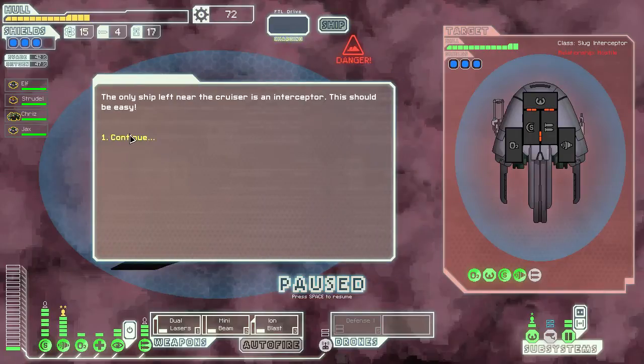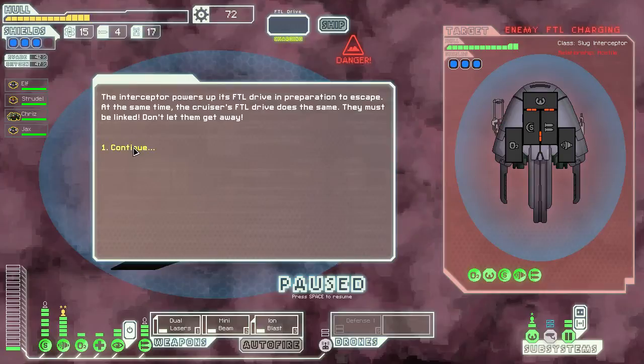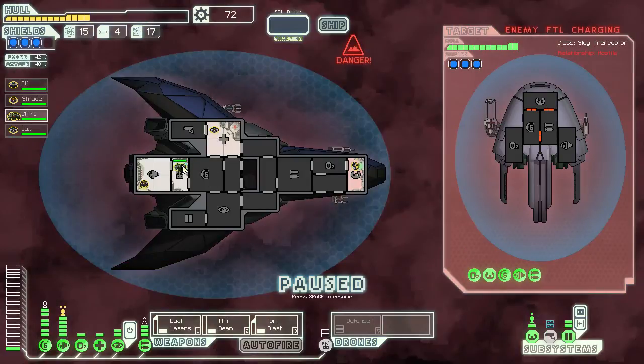You take the opportunity and move in to attack. The only ship left near the cruiser is an interceptor — this should be easy. It's trying to power up their FTL. Oh man, this could be it guys, this could be it!